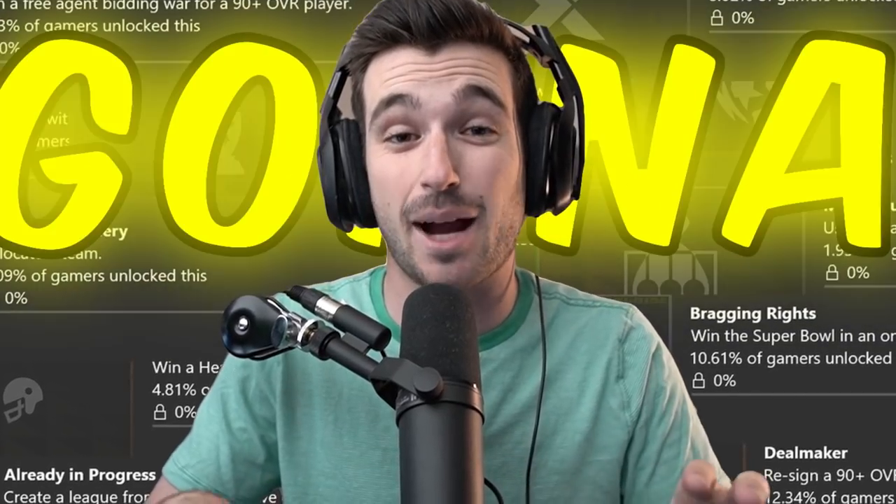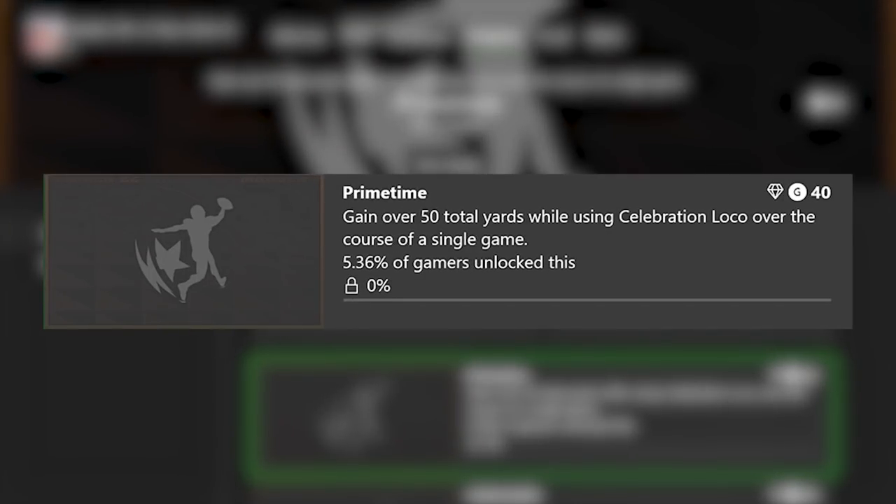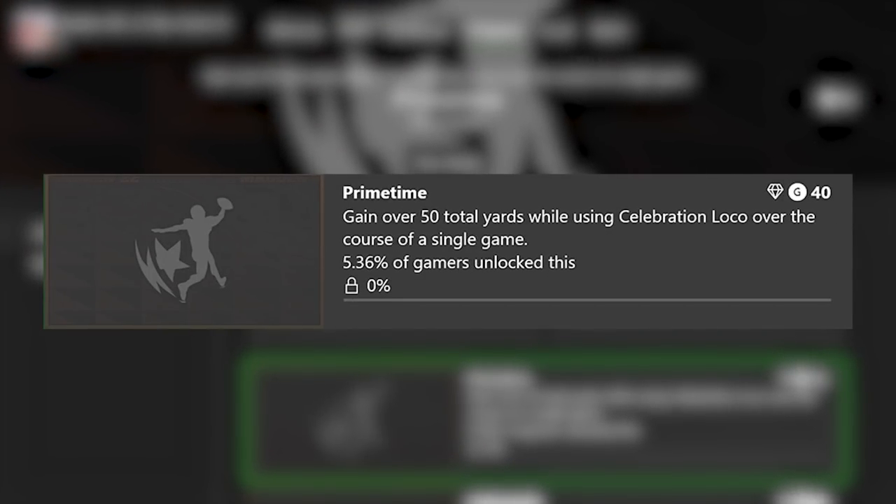There are 19 total achievements for Madden 22 next gen, and today I'm going to complete them all in one video. Our first achievement is Prime Time, which is to gain over 50 total yards while using celebration loco over the course of a single game.